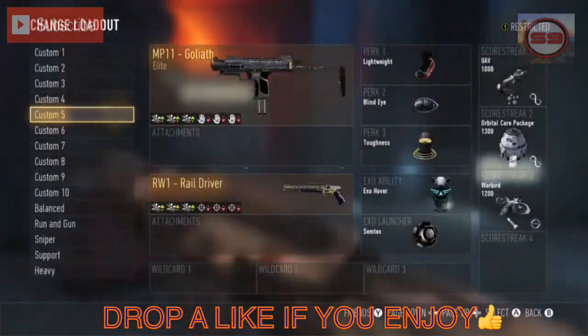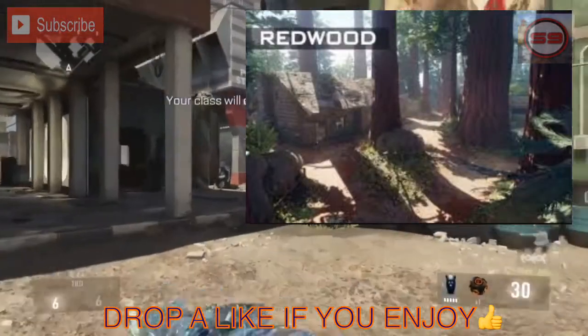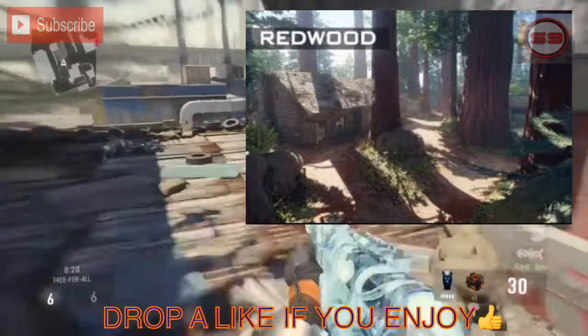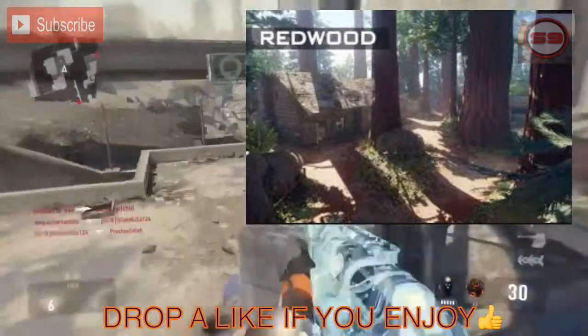Redwood was announced on Black Ops Friday, so this one is confirmed. Redwood was just huge trees that just went up — it was just a forest place with giant trees, and it was in like California or something. It really looked cool.